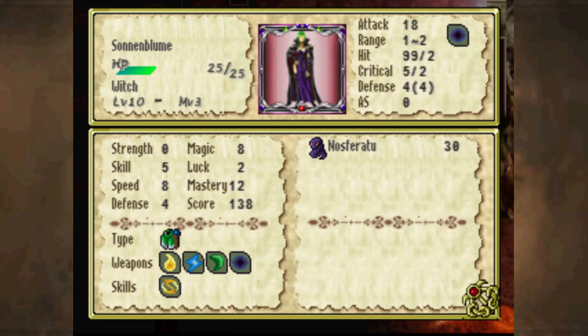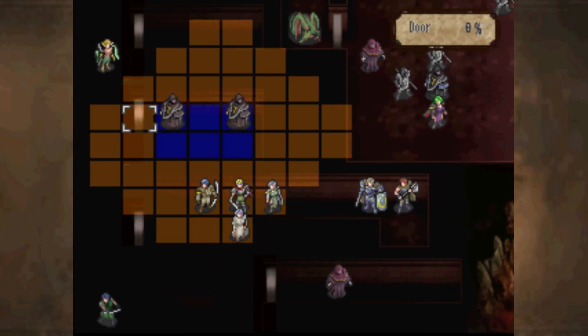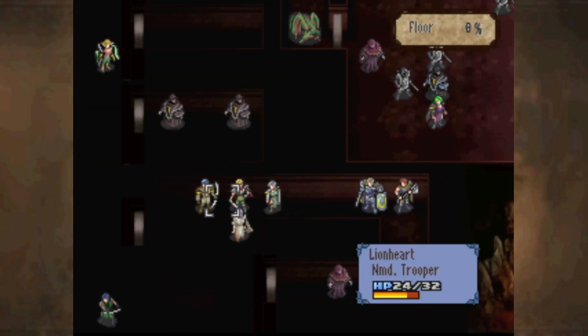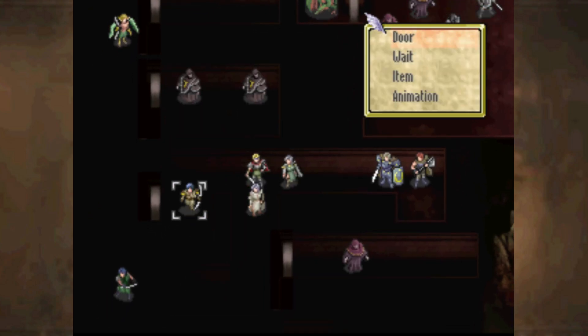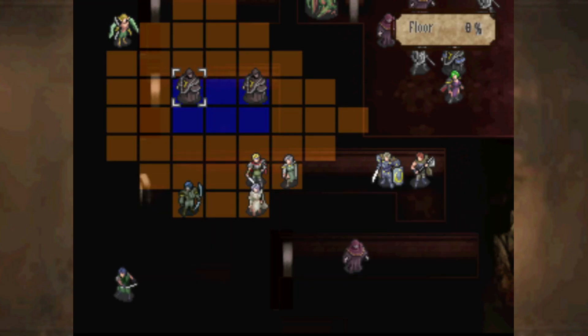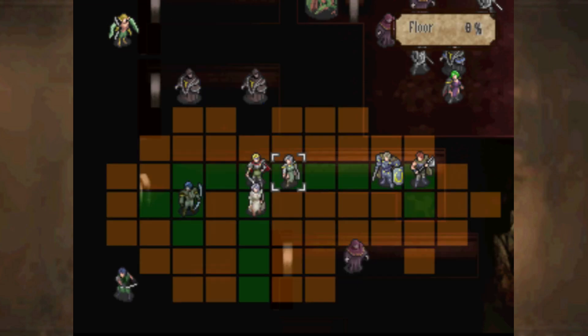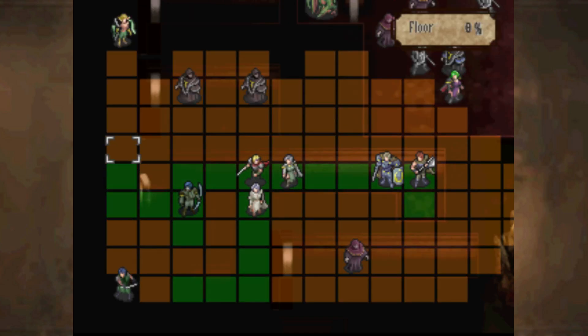Lionheart might need to be careful here. You actually can attack with your long range stuff this turn, so gotta be careful. That Nosferatu guy is not a threat unless I go in his range, so I probably don't need to have Holmes go after him specifically. The boss is probably going to use Kissar's Wrath this turn. If Holmes goes over here, he can actually Arbalest the Witch — which doesn't kill it because I don't double.